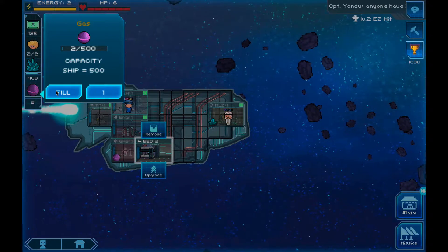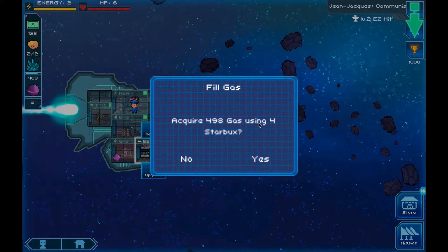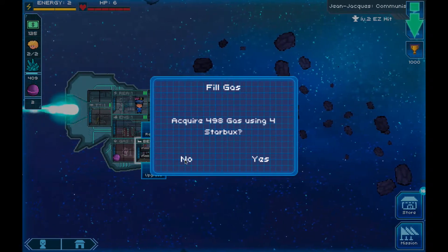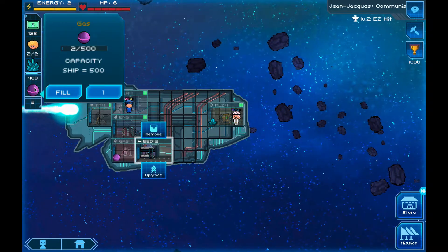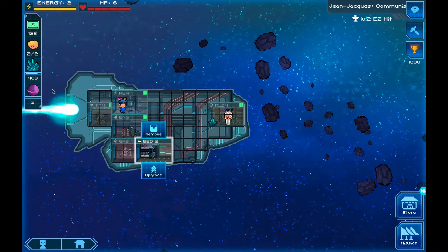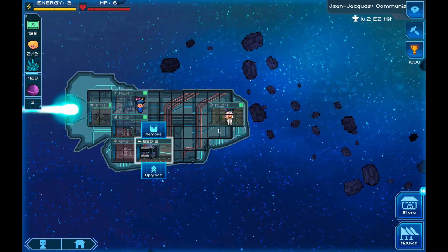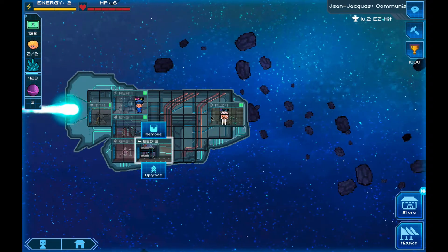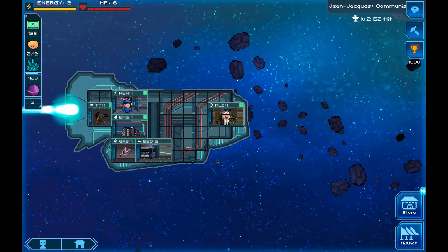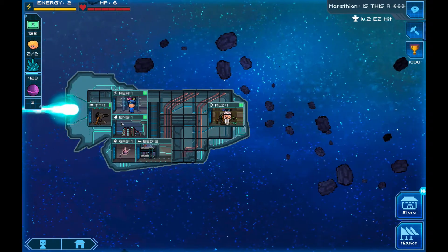The fill button looks tempting — don't hit it, because that costs Starbucks to refill the chamber. That's very expensive. But the button with a number shows you how much is available on your ship already — definitely press those buttons with numbers. When you have multiple rooms with multiple miners and multiple lasers, you don't want to gather by hand. If you press that button, it'll find wherever resources are on the ship and gather them up automatically.